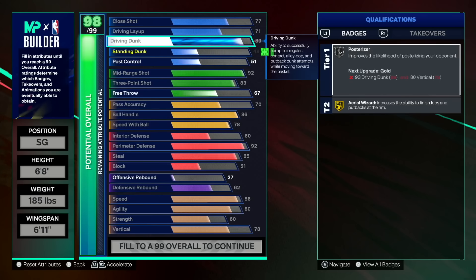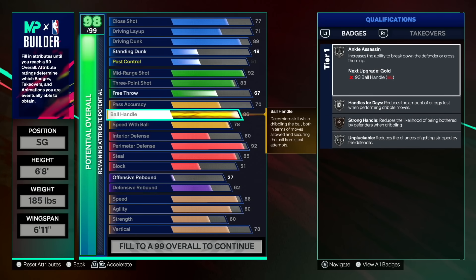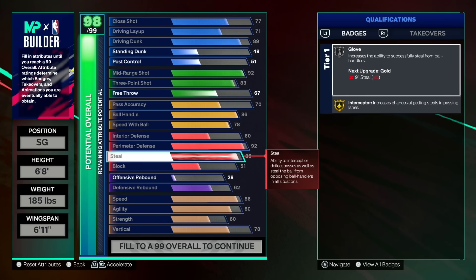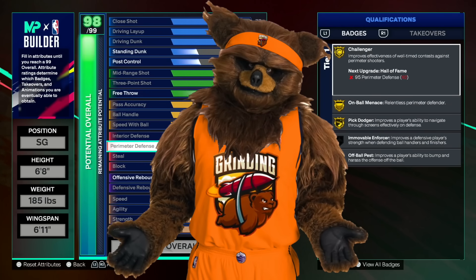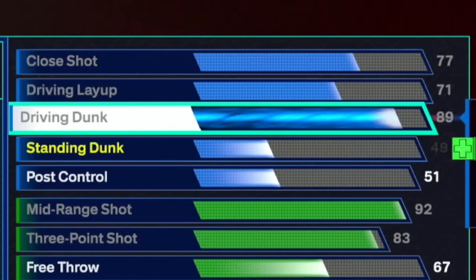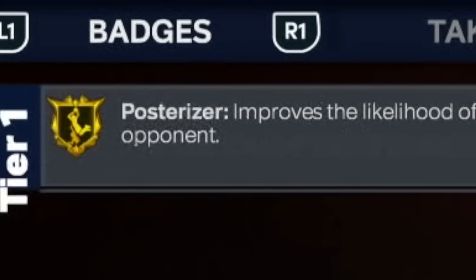An 89 driving dunk and 78 vertical will unlock both pro contact dunk animations available in the animation screen. They released that info after community day, so make sure if you're getting posterizer you can also get the animations that come with it. This is a good time to explain how max plus one and cap breakers work. An 89 driving dunk gives us silver posterizer, but we can get it to gold if we want.